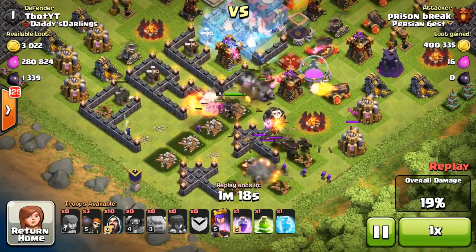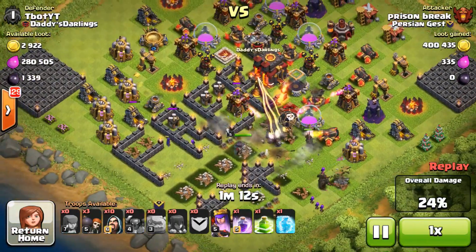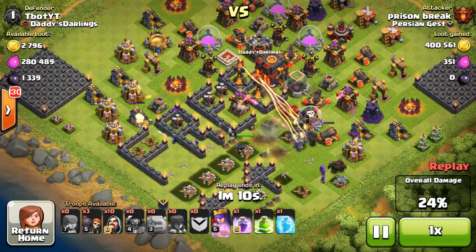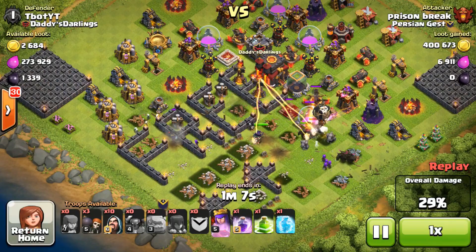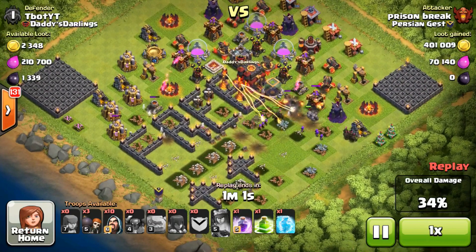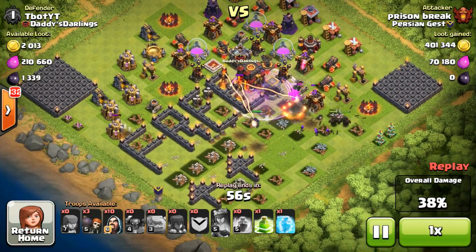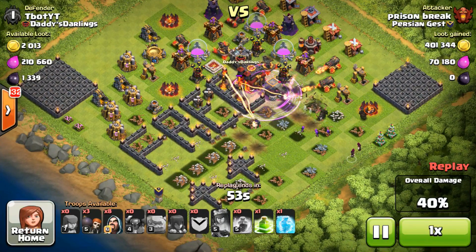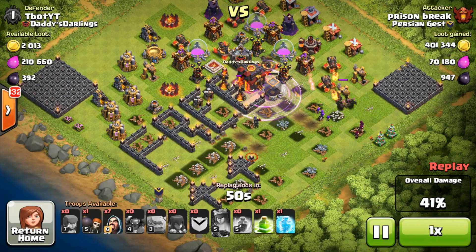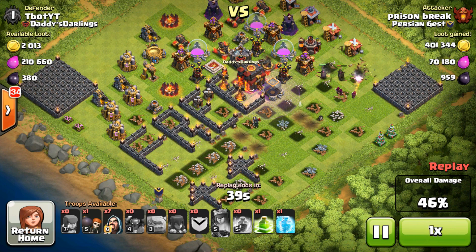He sends in his clan castle and freezes the inferno tower by the town hall along with some nearby defenses, but they're multi-target and won't do too much damage to the golems. A balloon goes down, and there's one witch working her way around the left hand side doing some damage. He's deployed all troops except for 10 wizards, which will be used for cleanup just in case he doesn't get 50% or the town hall. Some troops head toward dark elixir and grab a little — 947 dark elixir. His wizards are dropped on the right hand side and a pekka or two are still alive.